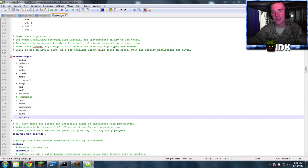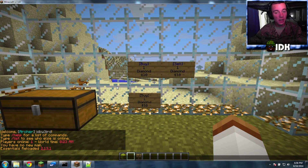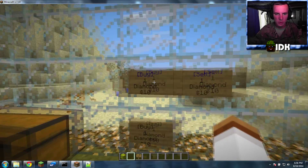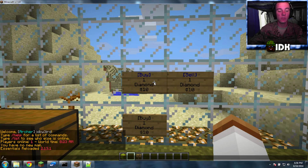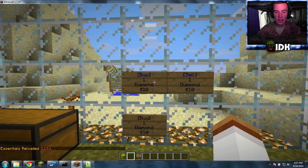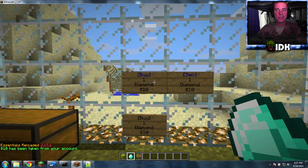You can delete gamemode if you want — I just don't want to because I don't want people running around in creative mode. Once you do that — see, it doesn't work right now — I press Ctrl+S to save it, then type 'essentials reload'. It reloads and now boom, now it works!